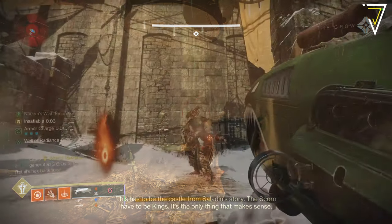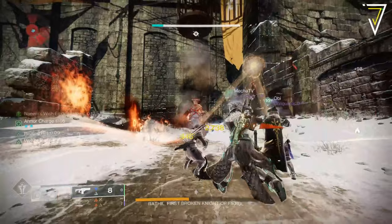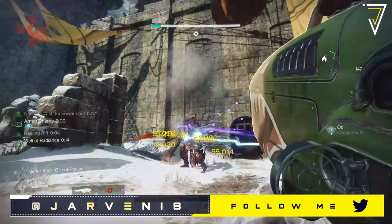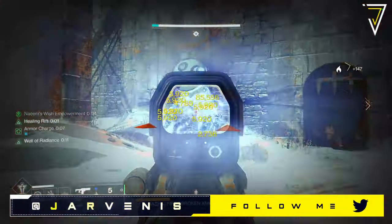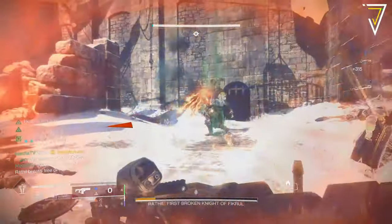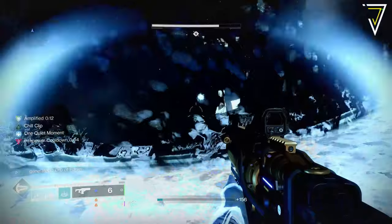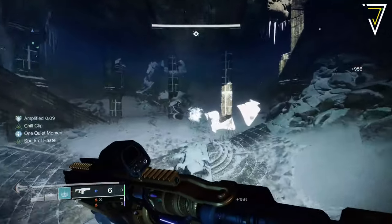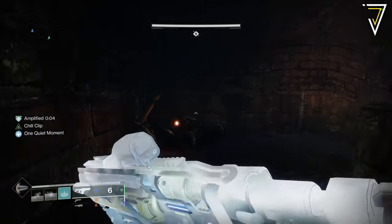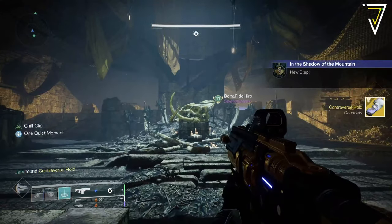You'll only be able to collect and commune with these bones once you reach those particular parts of the quest, so make sure to check your quest to know which bones you need as well as how many dark ether tinctures and blighted wishing glass are required. To wrap up the quest, you need to commune with Toland, found at the bottom of the spire prior to approaching the final boss. This will take you to a secret room, grant you a random piece of exotic armor, and give you the final step — returning to Ikora in the Tower to report your findings.